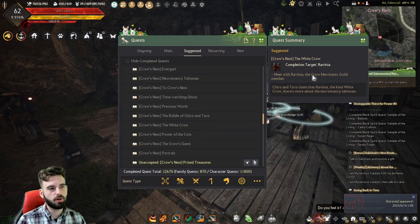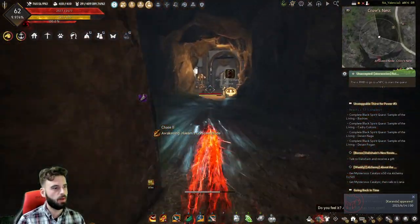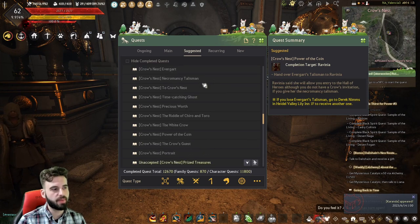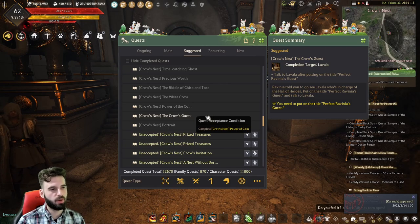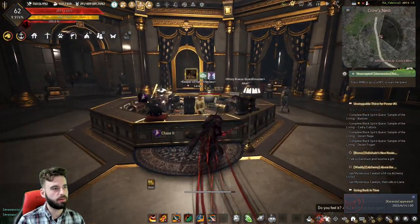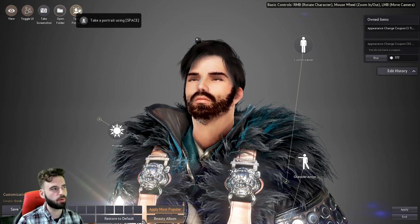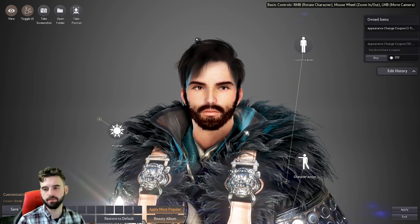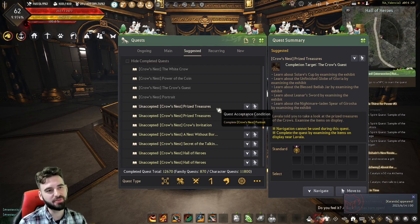You then have the quest 'White Crow,' which will take you to Ravinia, located up to the left. You're going to hand her an item that you got from one of the earlier quests walking around on the mainland talking to NPCs — pretty straightforward. This will open up the door behind her for the Crow's Guest quest line, which takes you into Lavala. Lavala is going to ask you to take a picture of your character, which you can do by pressing the F4 key to bring up the Beauty tab, then clicking the 'Take Portrait' button in the top left corner. Hit Yes, and it'll take a picture of the character. Talk to your Black Spirit after that, and hand it over to Lavala.